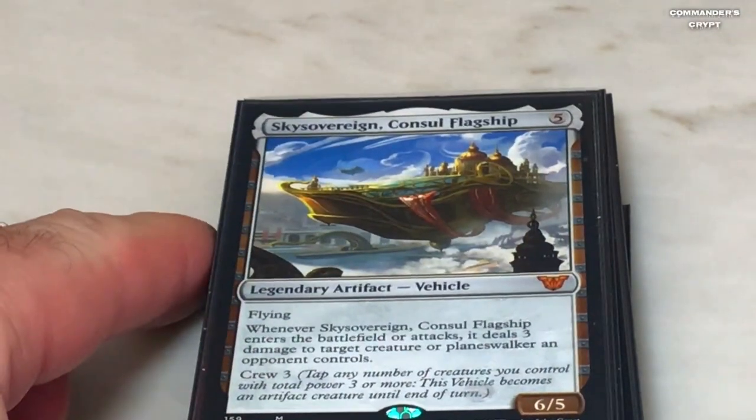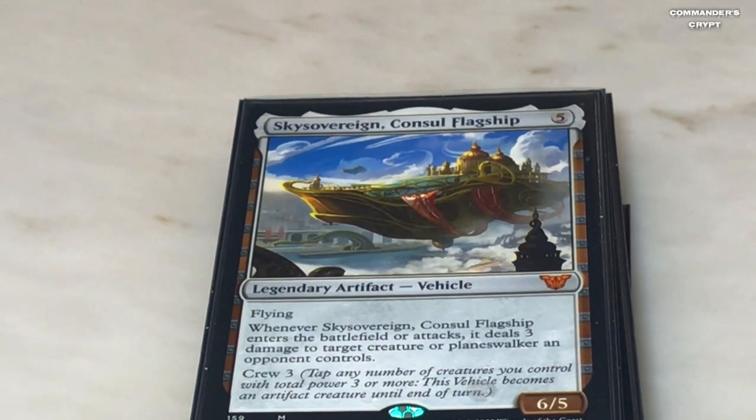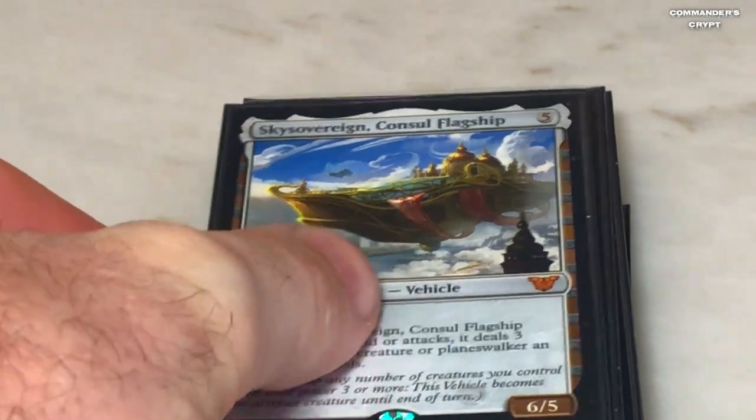Sky Sovereign Consul's Flagship — with Isshin's ability, when it comes into play you get to bolt something, and when it attacks you fire off two lightning bolts — so that's six damage. Again, you're going to be slinging around so much damage that people are going to have a hard time keeping their commanders on the board or any other problematic creatures.